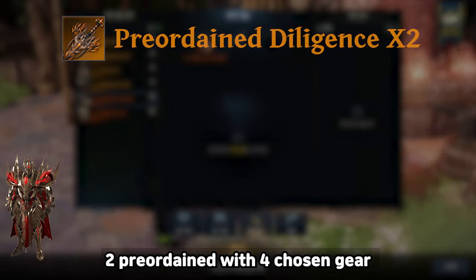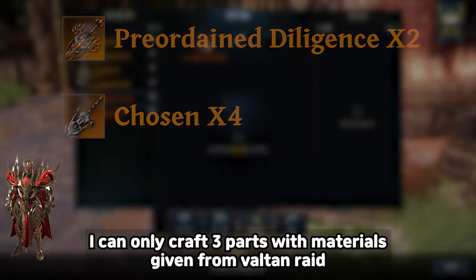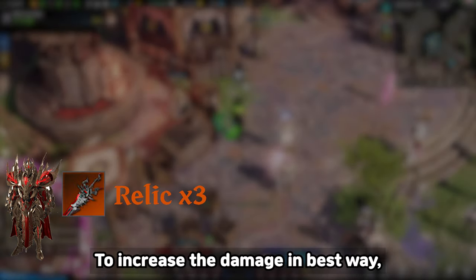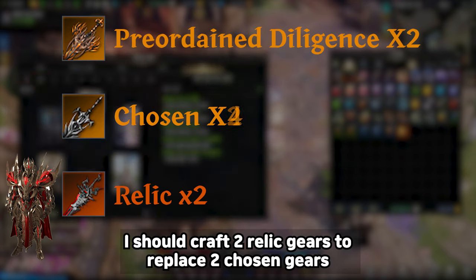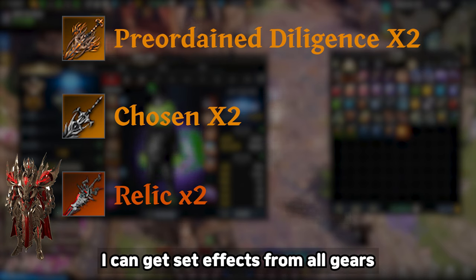With 2 preordained and 4 chosen gear, when Valtan releases I can only craft 3 parts with materials given from the Valtan raid. To increase damage in the best way, I should craft 2 relic gears to replace 2 chosen gears. After the transfer, I can get set effects from all gears.